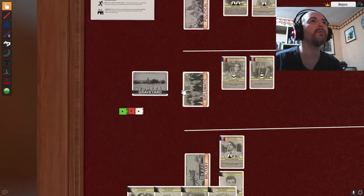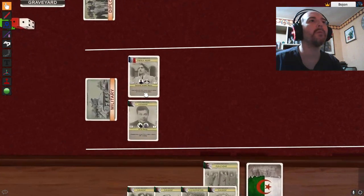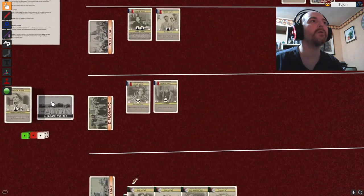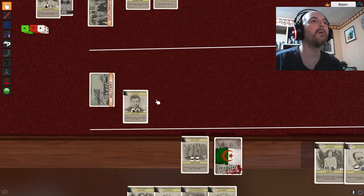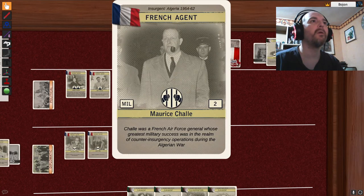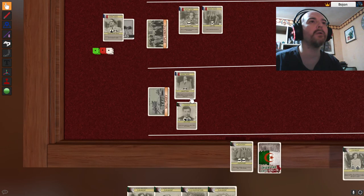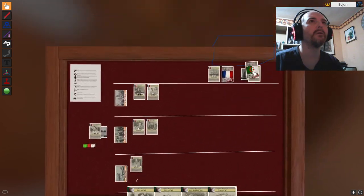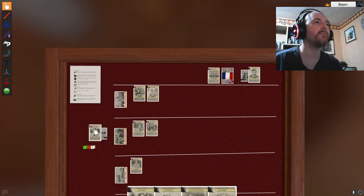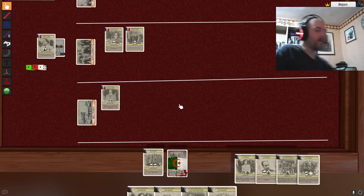So I'm going to destroy this French agent — he goes to the graveyard and I'm winning military. Then the French send another agent to military with an imprisonment action — he goes to prison. That represents killing General Yakuya Massu, I guess. Damn — will I win anything in this game?